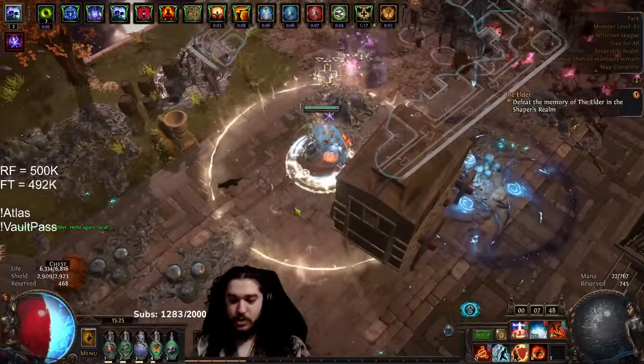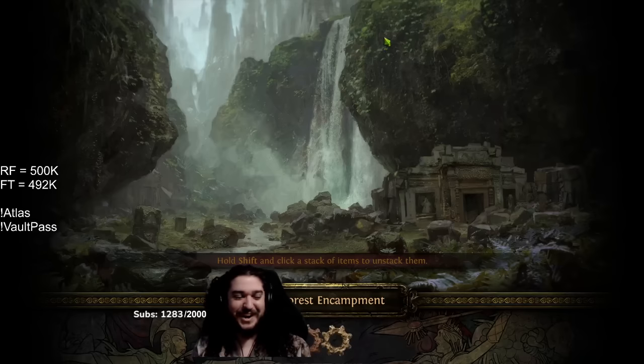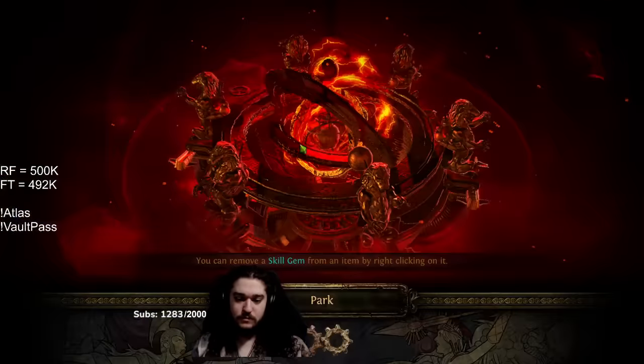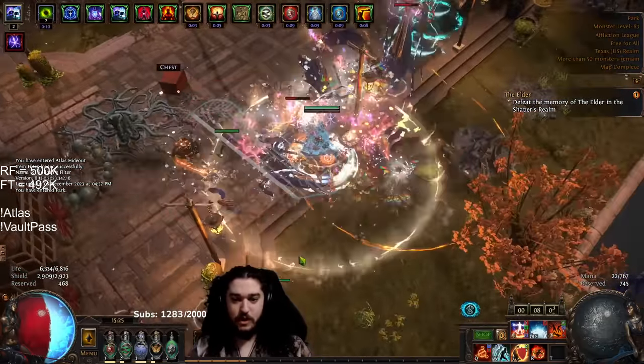I also want to show a little example of Hexbloom — I know a lot of people are confused how it works. When I click this one flammability curse, watch the flammability proceed to... okay, well, it can proceed to crash — that's a thing too. Looks like there's still crashing with Expedition, that's unfortunate. The Hexbloom basically proliferates your flammability, so as you're clearing it will jump to the monsters. Pretty nice. That pretty much summarizes the video. We covered charms, the League mechanic, and a showcase of some stuff.